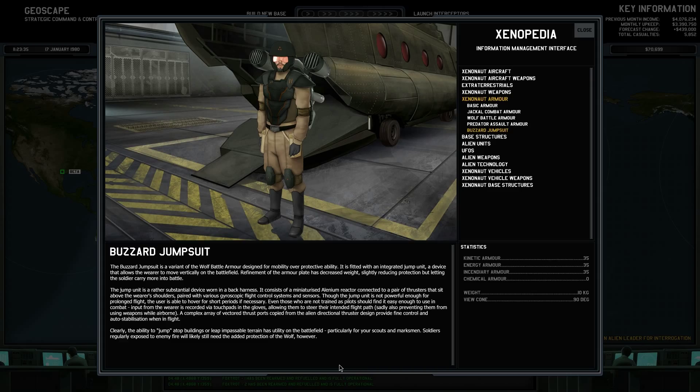A complex array of vectored thrust ports copied from the alien directional thruster design provides fine control and stabilization when in flight. Clearly, the ability to jump atop buildings or traverse impassable terrain has utility on a battlefield, particularly for scouts and marksmen. Soldiers regularly exposed to enemy fire will likely still need the added protection of the wolf, however. So basically, it's not going to be heavy combat armor, but it's going to be used for snipers to get on rooftops and snipe at people. And that's probably what I'll be using it for if I build any, and I probably will build a couple.